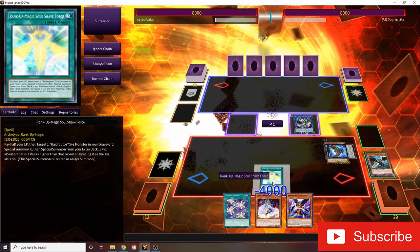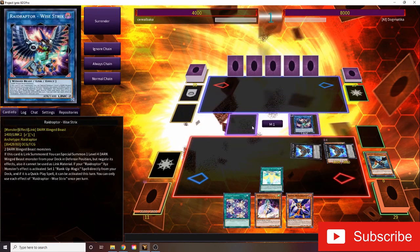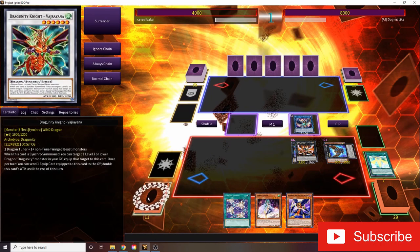Then Kris's effect would activate to search that rank-up card. We already had it in our hand, so it's already there to activate. We summon back, and then summon Cyber Dragon Infinity on top of it, paying half your life points to do that.